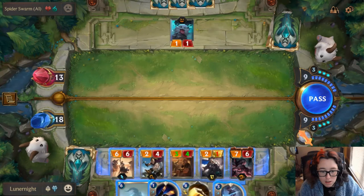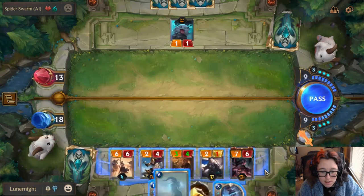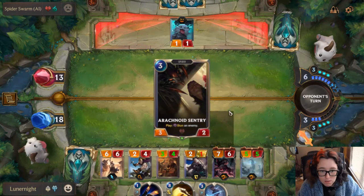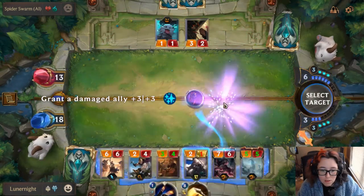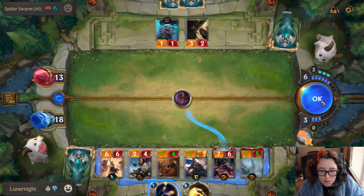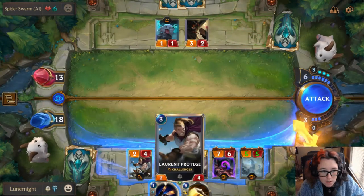Overwhelm is pretty cool — any damage that isn't done to the other unit is done straight to their nexus. And I'm going to go ahead and end round. I get the attack token now and they're about to die. Anti-damaged ally plus 3 plus 3 is pretty legit. So I can play this and that. This is going to get plus 4 plus 4 because I've had 4 allies die. Now they'll have time to react, which is totally fine.